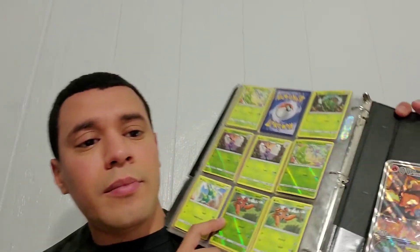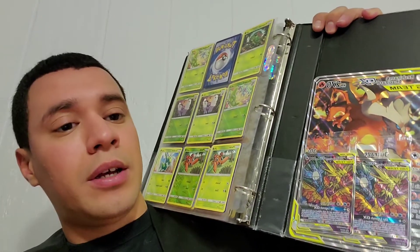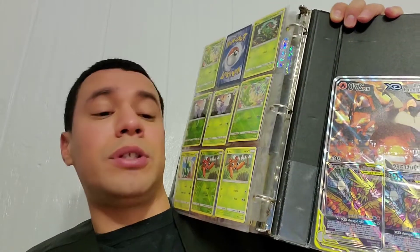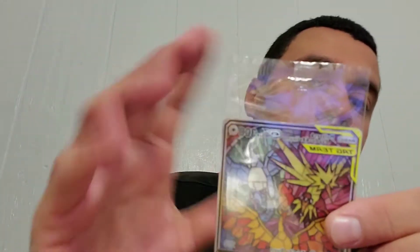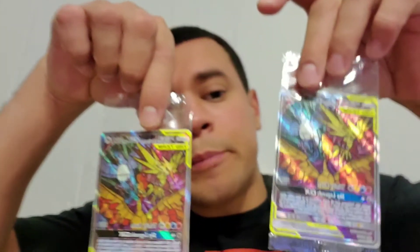Before I get started, I wanted to talk to you guys a little bit about my collection that I've been working on — my Hidden Fates collection. It's pretty much almost complete. I even have a Charizard and Reshiram promo there, some Hidden Fates Elite Trainer Box Zapdos, Moltres, and Articuno — still in the packaging. So that's pretty much from your Hidden Fates Elite Trainer Boxes. I actually have two, so that's pretty cool.